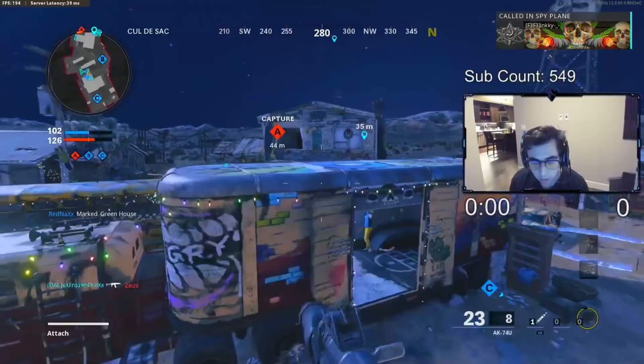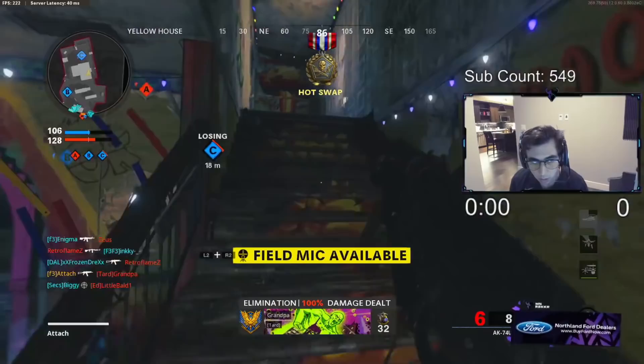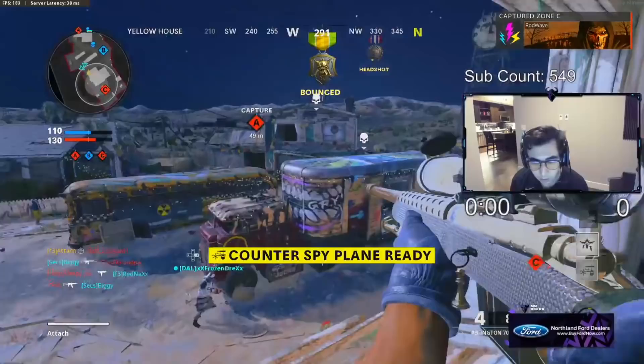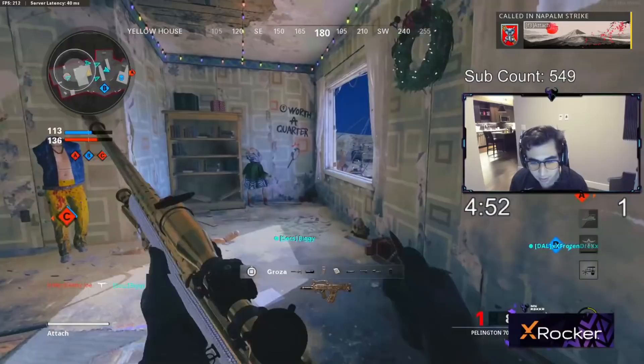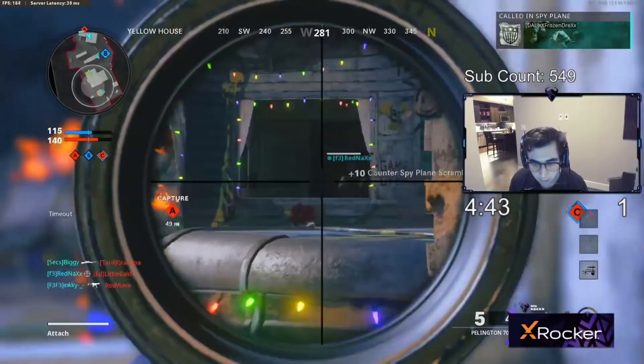Another thing I love using on all my classes is Field Mic. Get to the enemy team's base, put the Field Mic down, and you can see a bunch of people on the radar. It helps you spawn trap them and know when the other team's spawns are flipping. I cannot recommend it enough. Also, Stim is a game changer — when you get shot and you're hurt, you pop Stim instead of a stun or flash and it gives you health back automatically.